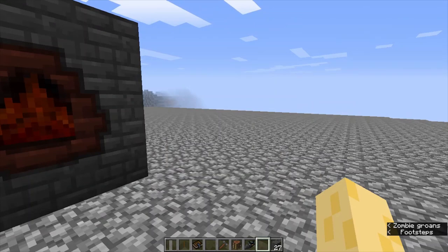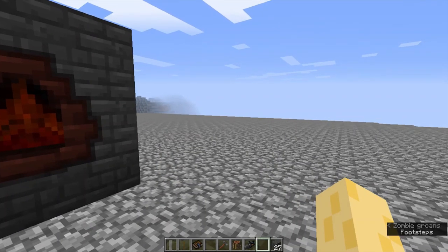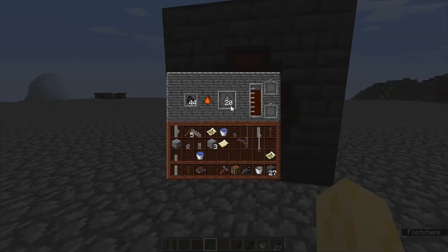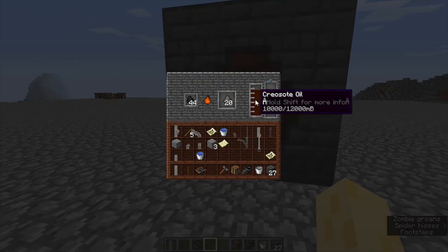Now, we are going to skip ahead so that way I can show you what the finished product looks like. It's been a little while now, and as you can see, we now have 20 pieces of coke. And we also have this creosote oil, which is a by-product of turning coal into coke.